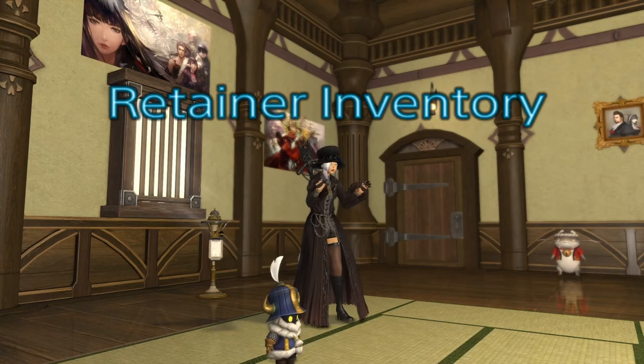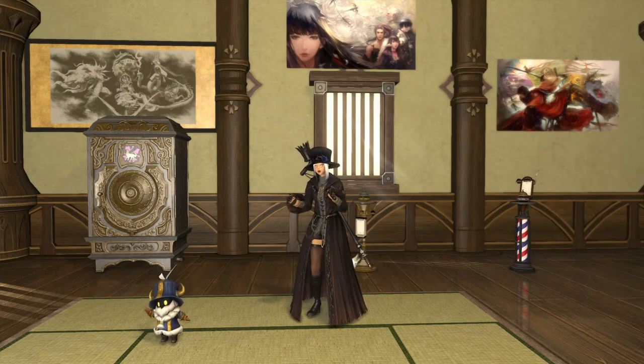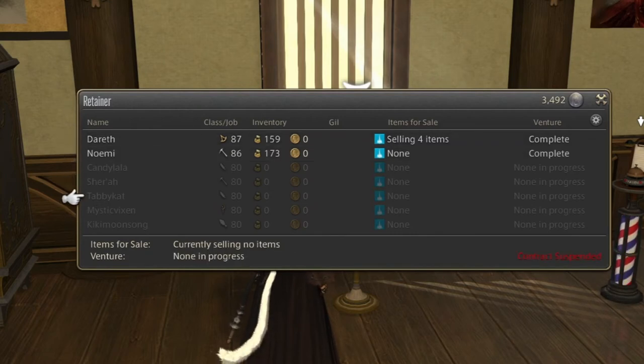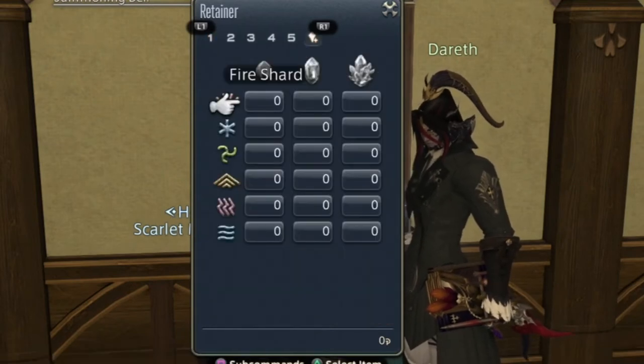The next thing I'm going to speak about is retainer inventory, and this is the actual cash grab situation I'm talking about. They make money off of the retainer inventory, and if you're a crafter or a gatherer in this game, then you know it's not much. You get two free retainers, and then you would need to pay $2 per retainer beyond that — up to, I think, an additional seven or so. For quite some time I paid for an additional five retainers. That's $10 a month. Add it up for a year — that's $120 — and then add it up for however long you've been playing. For me, seven years. That's a lot of money in addition to a subscription.